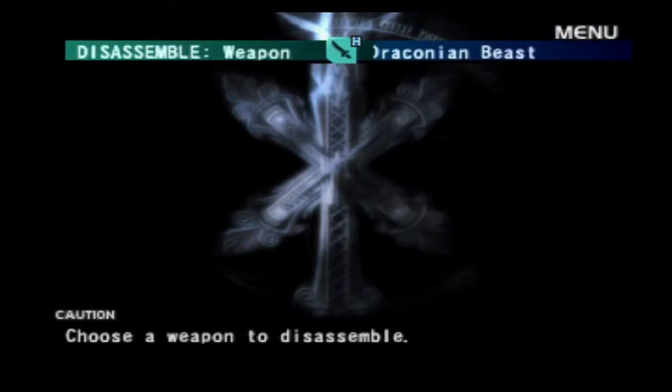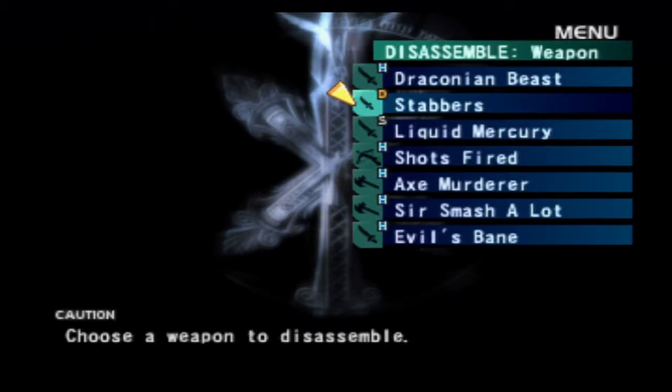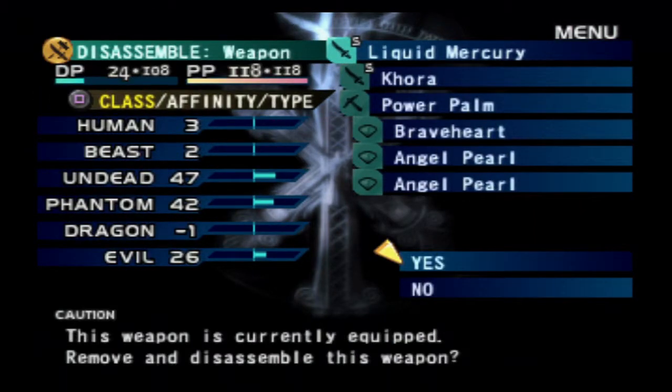Let me see how much attack I had on this. The dagger I really haven't been using — I don't even know why I have it on me. Liquid Mercury — that's the Korra, which is one right below Kopesh, so it's a little weaker. But it is silver, so it naturally has higher undead and I think phantom stats. I think it's undead and evil, actually — I forget.